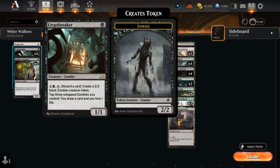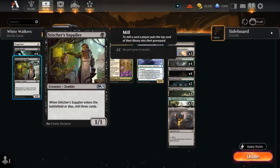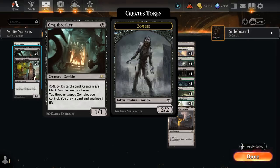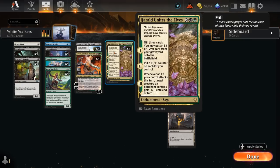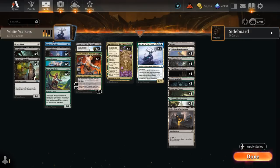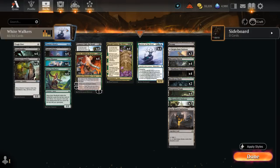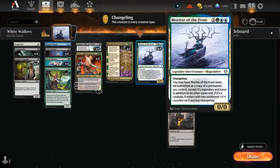We also have four copies of Crypt Breaker — a 1/1 zombie that can pay one black, tap, discard a card to create a 2/2 black zombie token. We can also tap three untapped zombies to draw a card at the cost of one life. Both modes are very useful with multiple zombies from Stitcher Supplier, Crypt Breaker, Undead Butler, and even Timurit's Cause of Dead. The discard ability is also a critical outlet — if we draw Thassa's Oracle or Morit of the Frost, we can discard them so they're in the graveyard where they need to be.